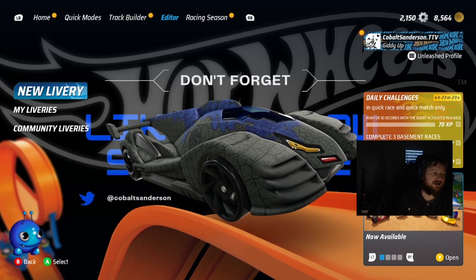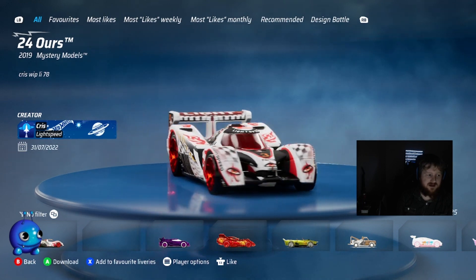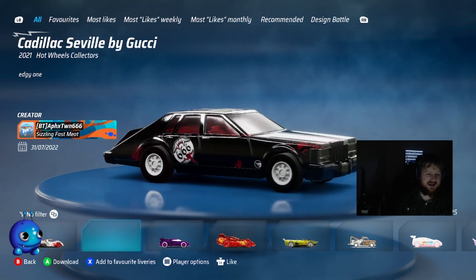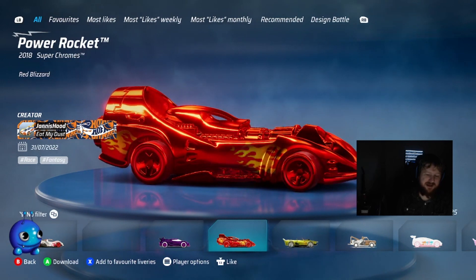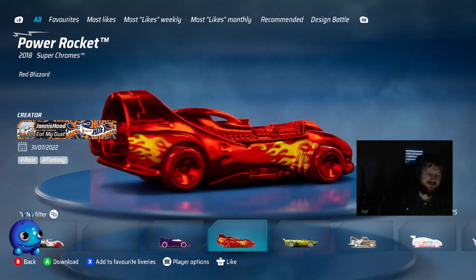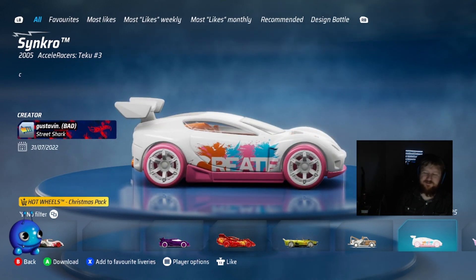Let's head over to the editor community ones and see what's big in the community this week. First up, the most recently created one from Chris — oh, interesting — a Cadillac Seville. What is this abomination? I mean, it's probably one of the best uses I've seen for the awful coloring, but hey, it kind of works. I love that someone's made this. This is one of the recent Synchros that's been released.